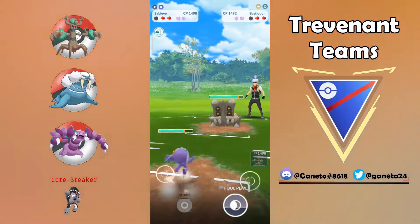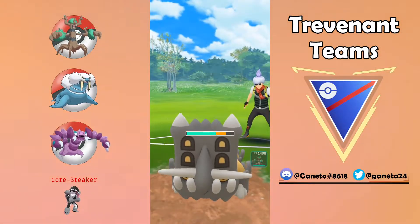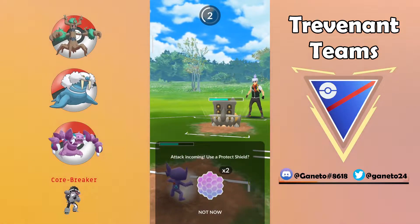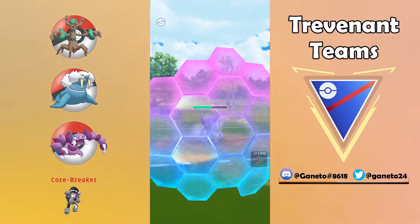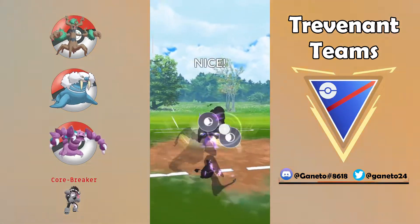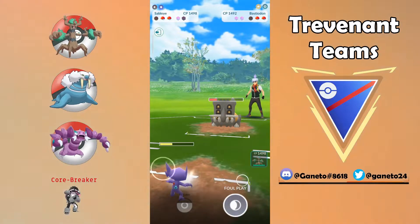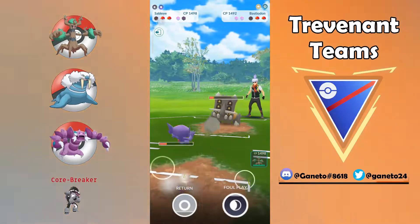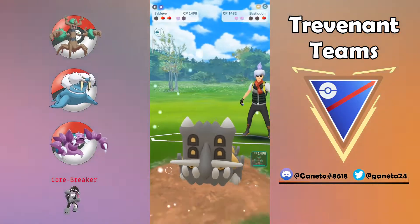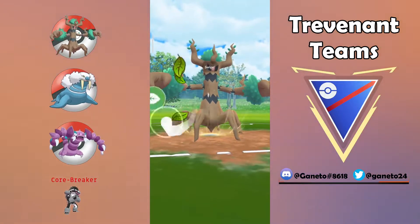My opponent has a Bastiodon on the back and I'm pretty happy because Trevenant can still close the match. This line of three really works well if you can play Trevenant as a closer — it really snipes down the opponent, Shadow Ball does a lot of damage, and Seed Bomb will assist you a lot in your matches. Here comes now the Foul Play for the last cry against this Bastiodon. We're having a lot of lag here but down goes the Bastiodon, and now this Trevenant will have to pull off the win against this Sableye.